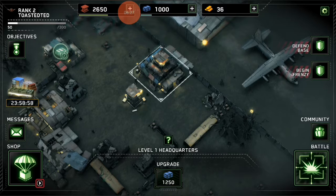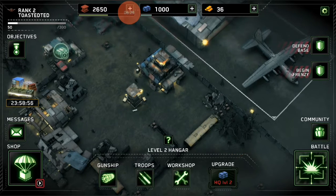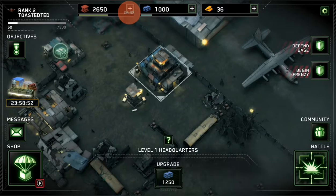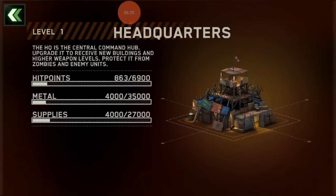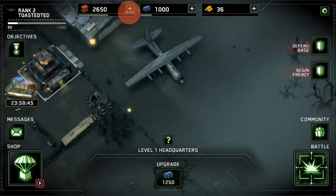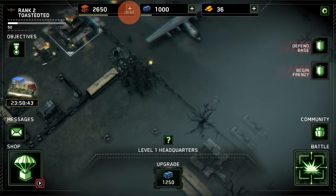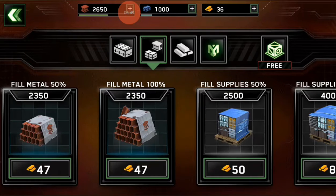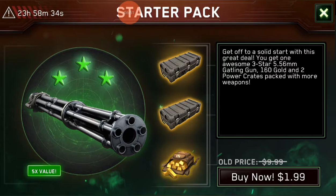Why is there a question mark on there? The question mark must be like the info on the building in general. Where do I want to go? Can I build? Can I just like straight up build a new building or shop? Wow, that'd be nice — a three-star one of those. That'd be pretty vicious, I bet.